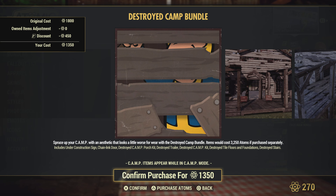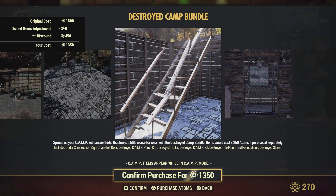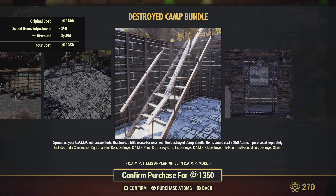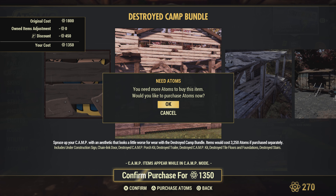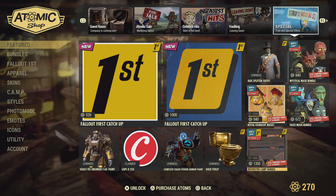Destroyed camp bundle — I've seen this one before. The flooring's actually kind of cool. So if you want to go for the destroyed look in your camp, this is definitely a bundle for you. It comes with floor foundations, the stairs, the trailer, a door, and the porch kit as well — it's like a whole building kit. I almost accidentally purchased it; I don't want it.